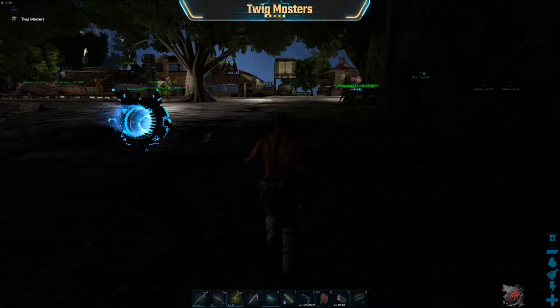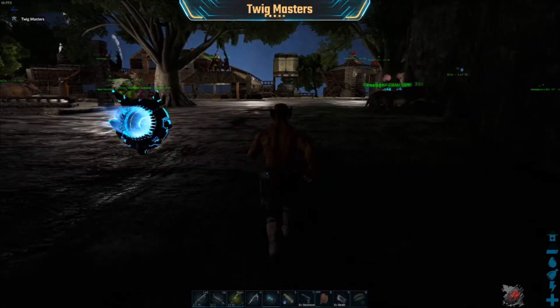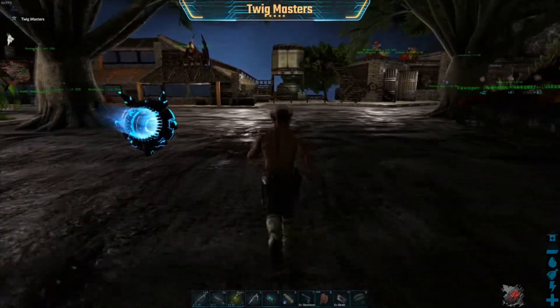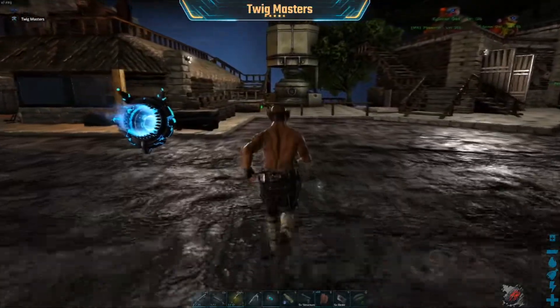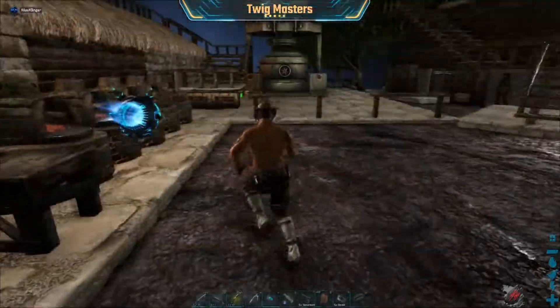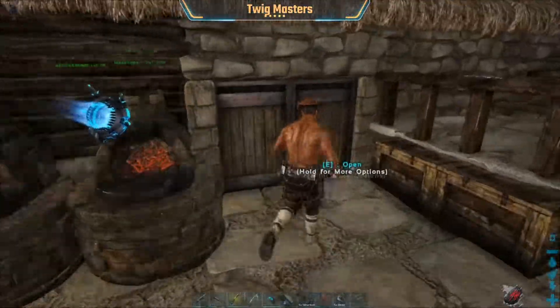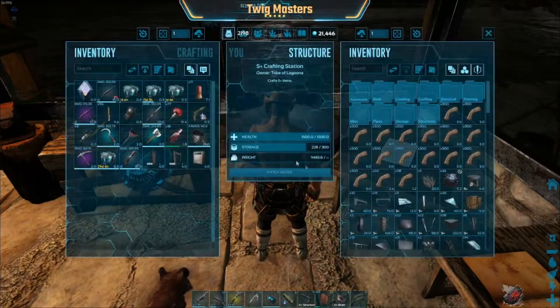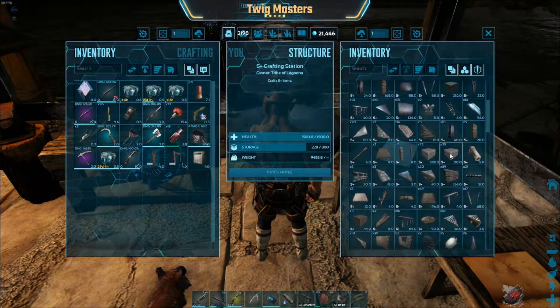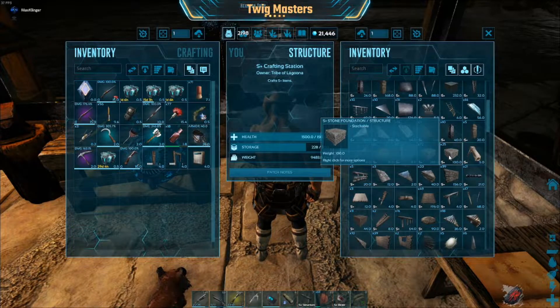I figure if I build this right, we'll be able to get the bats' attention, have them follow us, trap them in there, we can see what level they are, net them, kill them, and whatnot without getting attacked. That works.